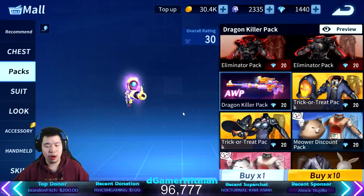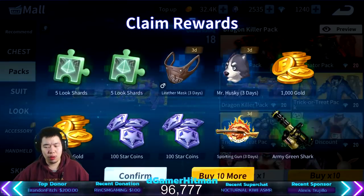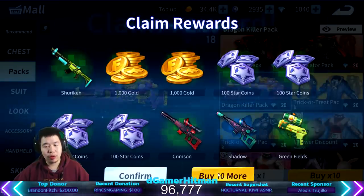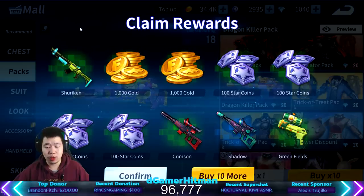We got at least one outfit, so I'll take that. We're gonna try to pull the dragon killer arm, we'll do it a few times. We got the army green shark, we got the sporting gun. We'll do one more. The gun skins — you get a bunch of random skins, so that's actually really good.